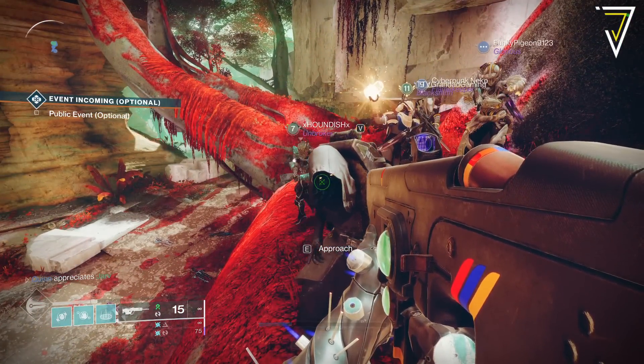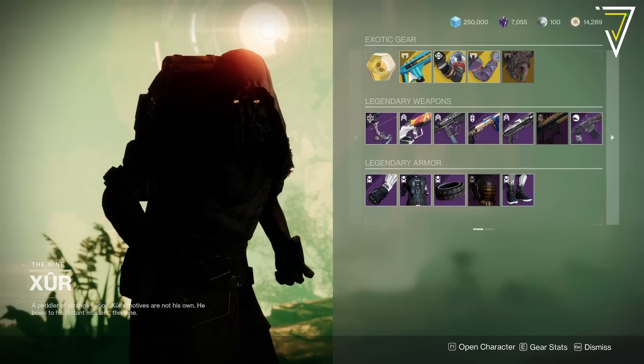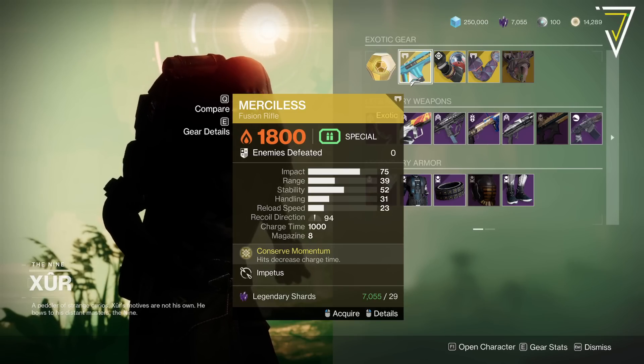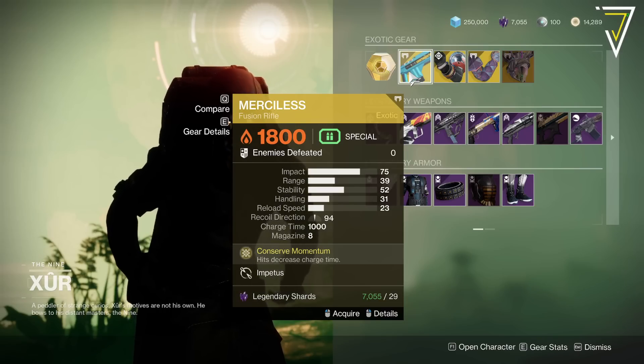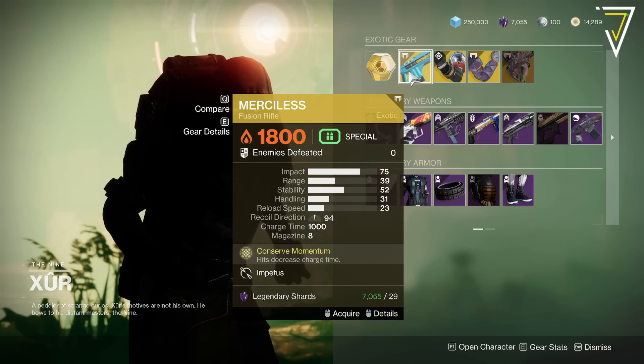Let's have a look at the state of Xur on this Friday. We have the Merciless — this is good if you're trying to solo Nezarec. It fires and hits decrease charge time, which is pretty pog. One of the slowest charge times on fusion rifles, but it hits like an absolute truck, so worth getting if you don't have it.